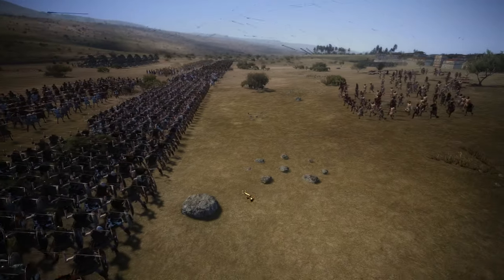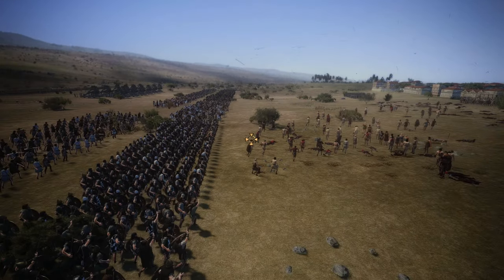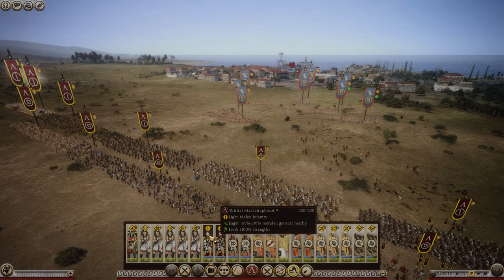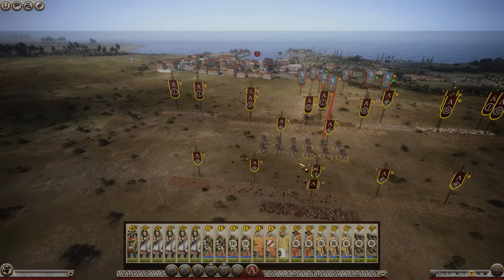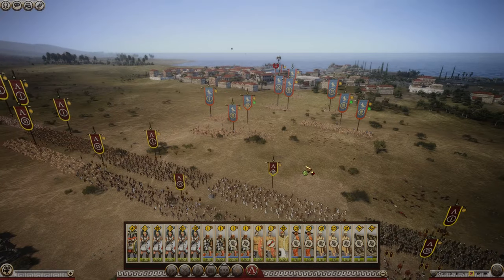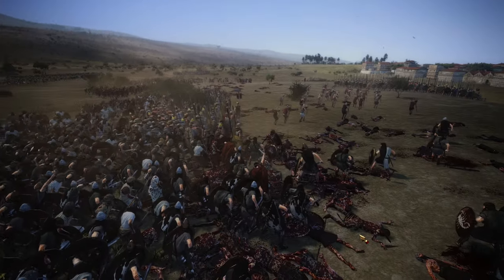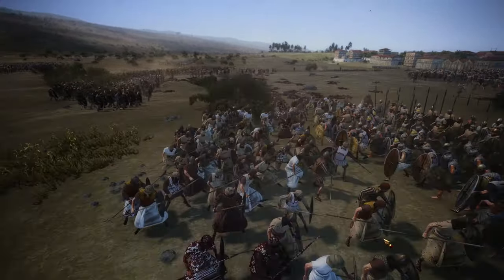I ended up having them retreat as the enemy sent forward their melee units unsupported. Their citizens got annihilated before they even clashed with my troops, and then they had some medium-tier spearmen behind. Their spearmen are going to do quite well holding out because of their large shields and shield wall formation, but my archers and slingers are going to help whittle them down.